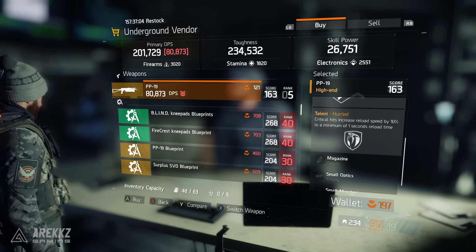Your last recommendation this week is a gear score 163 PP19. Again, this is mainly a candidate for Alpha Bridge. It has a very nice set of talents: Brutal, Deadly, and Hurried. Hurried can be nice on an SMG, but if you don't like it you can roll it out for a free talent in that slot, leaving you with two very nice talents with also very low requirements because it's only gear score 163. This is so good I'm going to buy one right now.